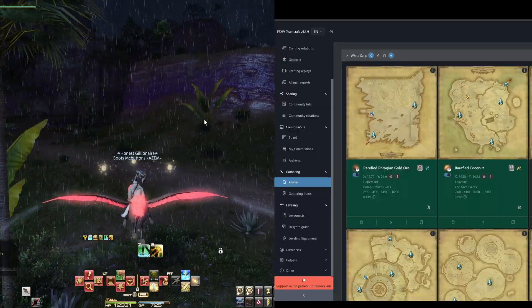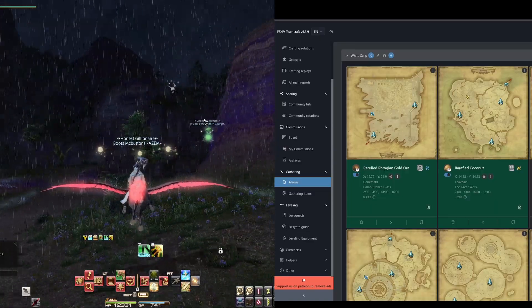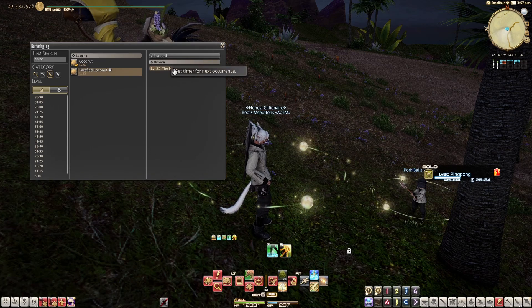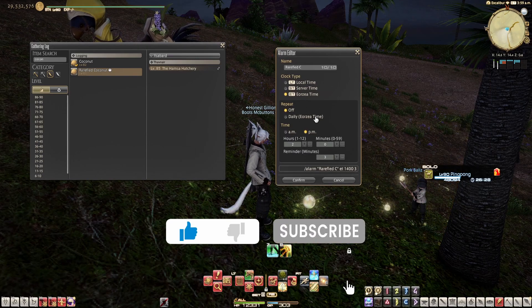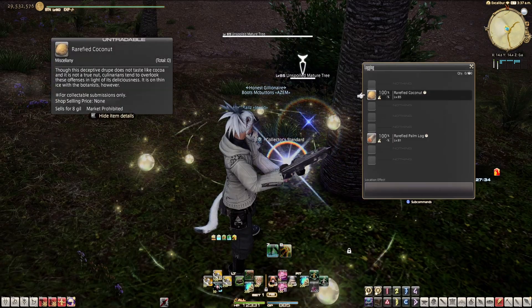The easiest way to track all the nodes you need to gather on miner and botanist is by using FFXIV Teamcraft — I'll leave a link in the description below. There's also an in-game timer you can use to track nodes, though it's super clunky in my opinion. You can also just use pen and paper and set an alarm. These are the eight nodes you want to track.